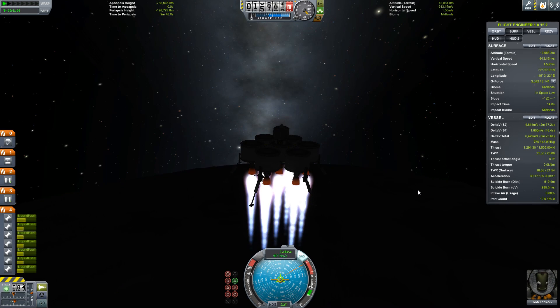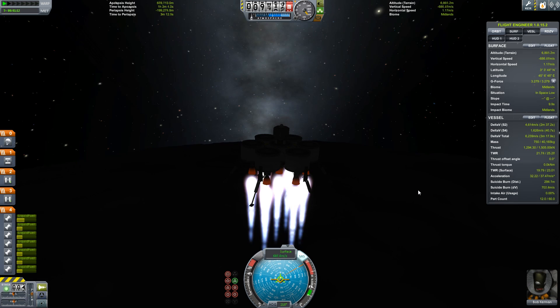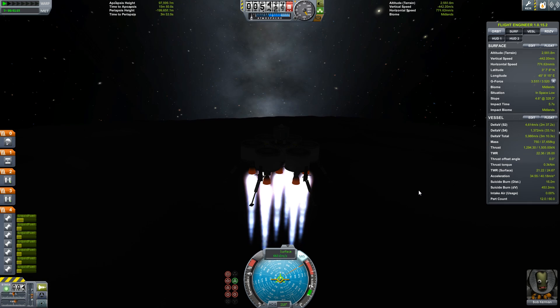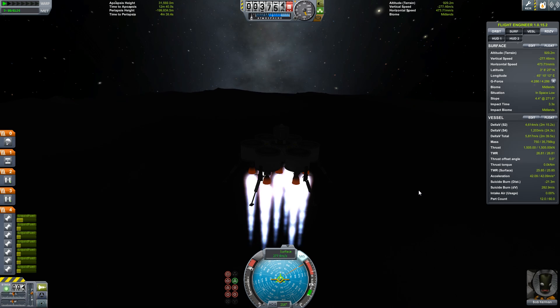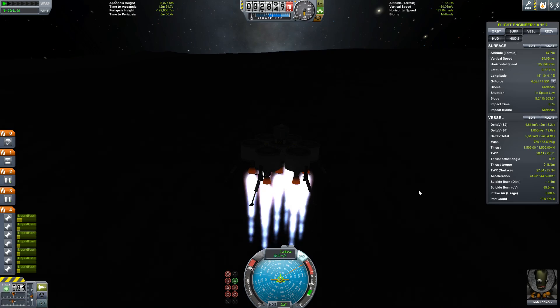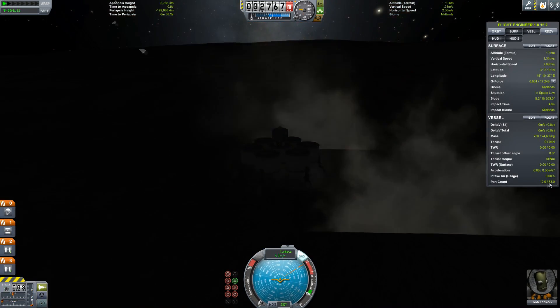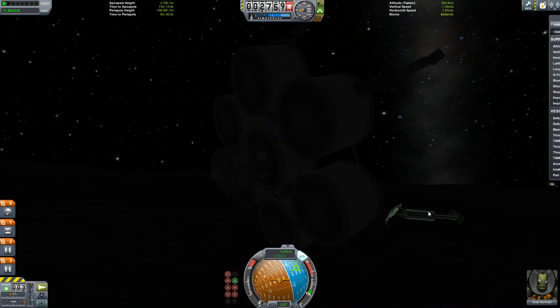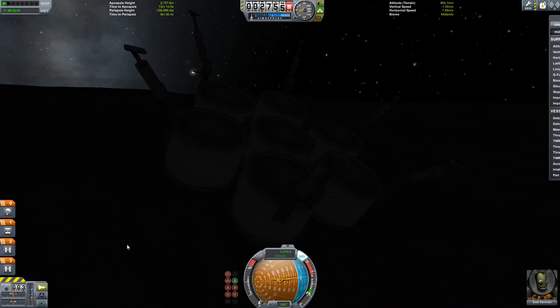What I'm going to do is throttle up and down just trying to keep my suicide burn distance at roughly just over zero — that's the important thing. If it goes negative, I'm very likely to crash. I can see the shadow of the moon approaching at frightening speeds, but from the numbers I should be able to get down to 400 meters per second. We're going negative — throttle up. 300 meters per second, 200, 100, 50, 13... All his engines exploded. Bob!